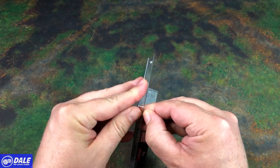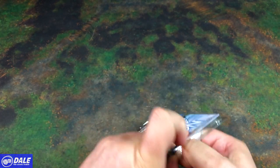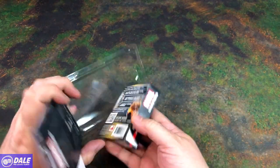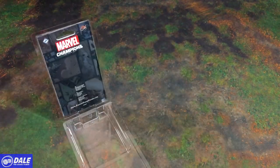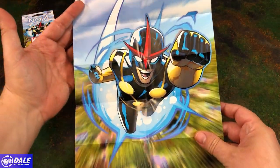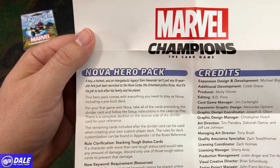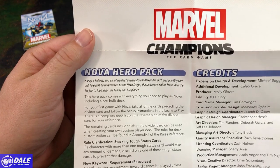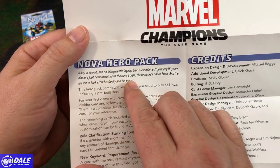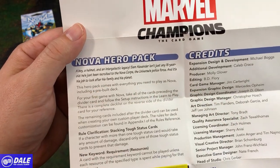So let's go ahead and take a look inside. We've got our stack of cards and a little bit of artwork for Nova, who I know nothing about in the universe of comics. Sam Alexander isn't just any 15-year-old. He's been recruited to the Nova Corps, the universe's police force, and it's his job to look after his family and his planet.